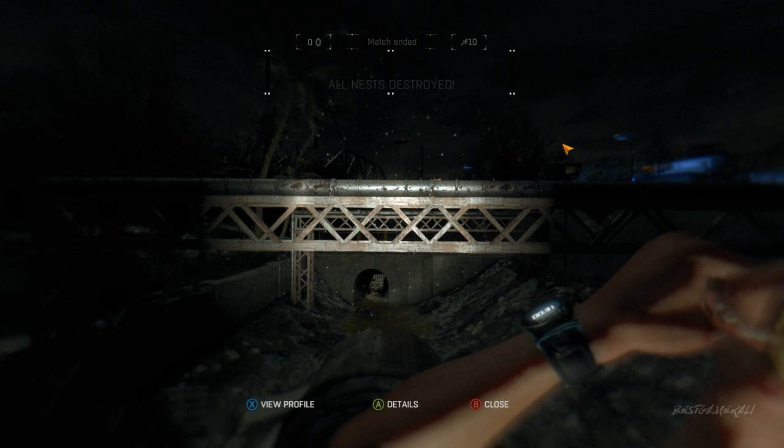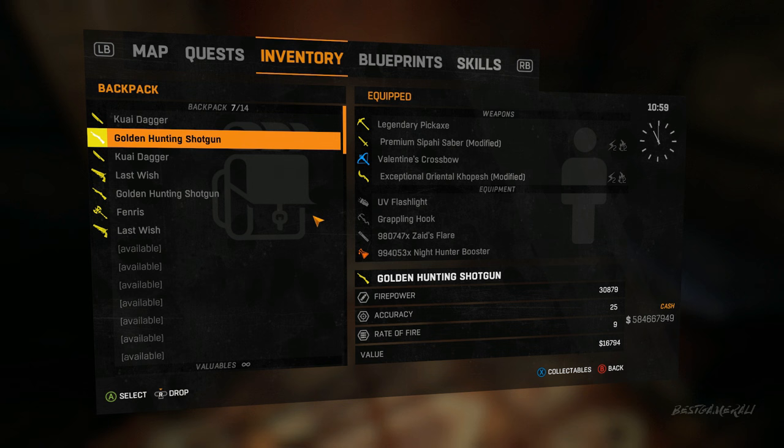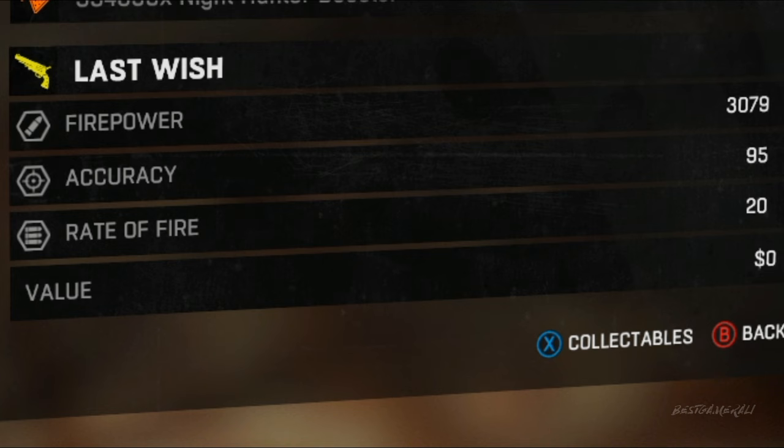Hey, what's up guys, I am back with another Dying Light video. In this video I am going to be showing you a glitch that will allow you to get overpowered gold tier guns in Dying Light. A lot of people told me that after the latest update you can now get gold tier guns in invasions.